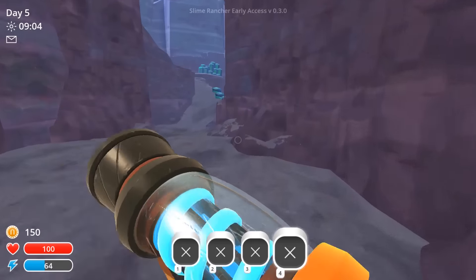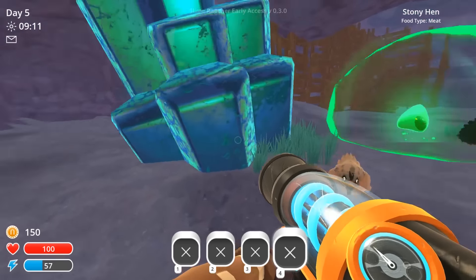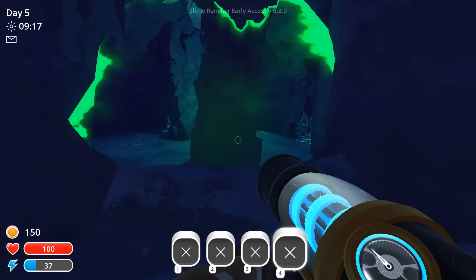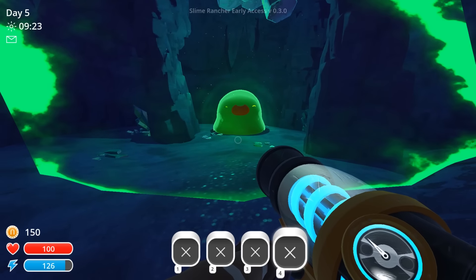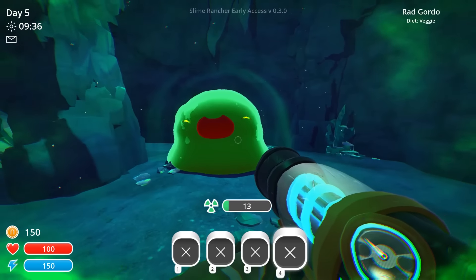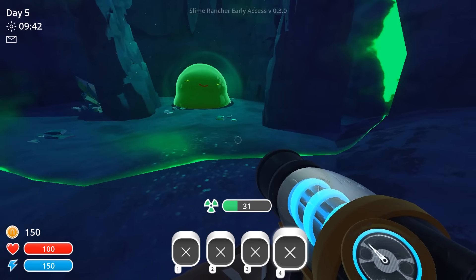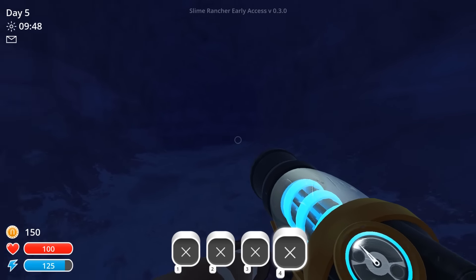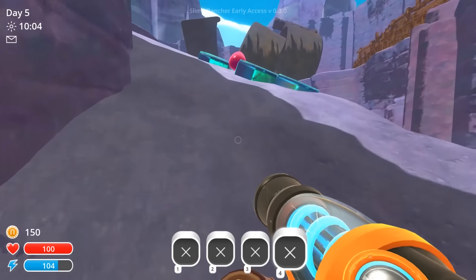A new cave — where does this lead? Oh my goodness, guys — you know what that is? That is a Gordo rad slime! Oh my god, that is awesome! You really got to be careful feeding this guy because I can't even get that close to him without dying — we're gonna have to shoot food from afar. Hopefully I remember where that is, but I'm probably gonna forget. There is so much stuff happening right now, I can't even keep track of all the new discoveries we made.